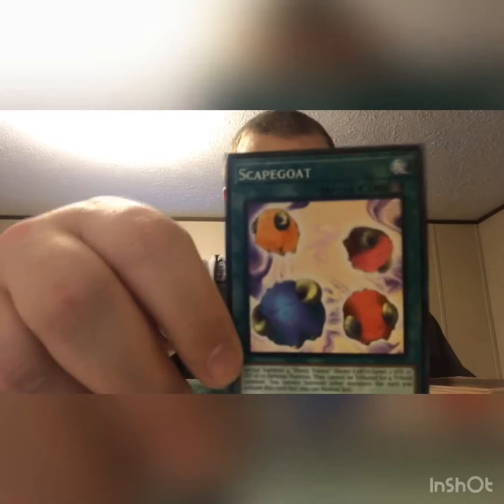It's Scapegoat — one of my favorite spell cards! It's a Quick Play spell card. You use it and summon four tokens — boom boom boom boom on the field. That pretty much saves you at least a turn. Unless they have something that attacks all cards. It's similar to Fires of Doomsday tokens, but that summons two and this summons four. Scapegoat is my favorite spell card.